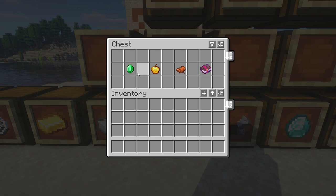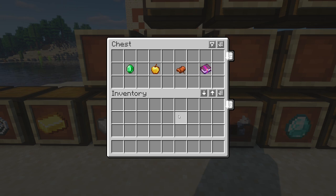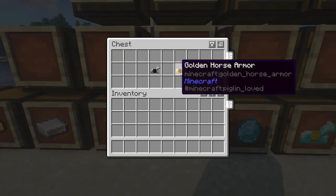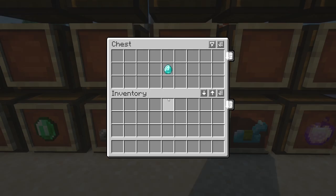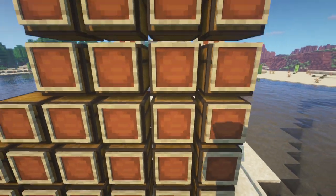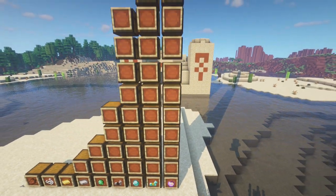Next, emeralds, golden apples, saddles, and enchanted books all spawn about one every three chests. I would argue that this is the actual good loot tier, and because there are four chests in a pyramid, you are statistically likely to get at least one of each of these items. Towards the end of the list, we have gold and iron horse armor, which surprisingly spawn about one every five or six chests. And finally, topping off the rarest loot in the pyramid, we have one diamond every nine chests, one diamond horse armor every 20 chests, and one enchanted golden apple every 50 chests.